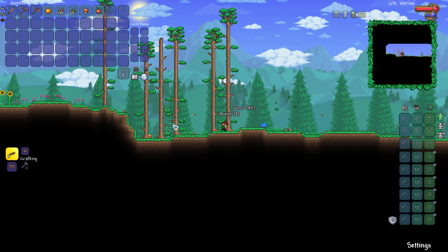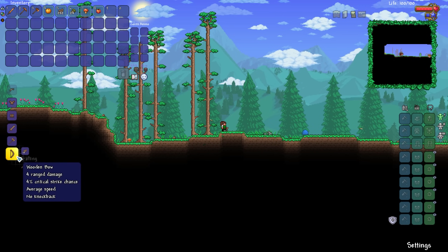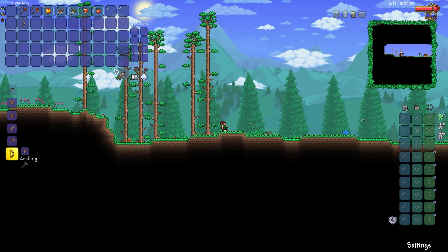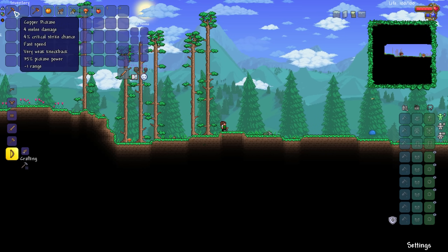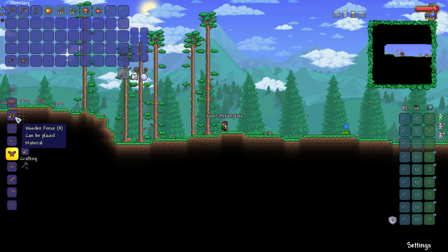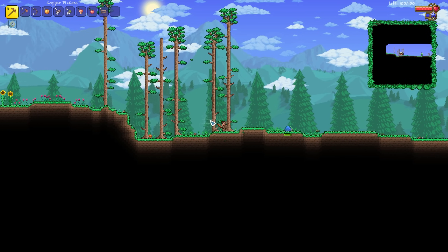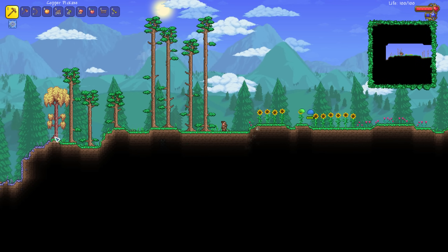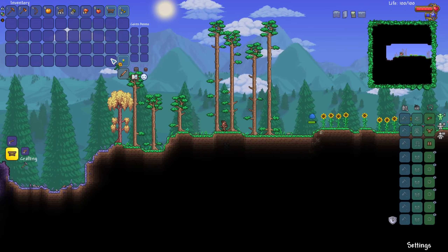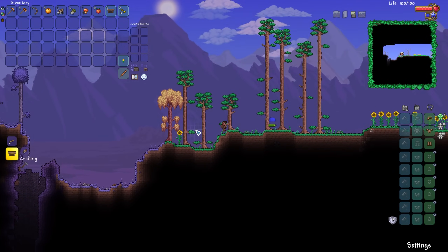I think it goes without saying — the only limitation we have in this series is we are restricted to ranged damage. So what that means for us is this Copper Shortsword is going to go in the trash. Might as well go for some Wood Armor here. Three defense is better than zero, right? So already on the left-hand side, we do indeed have ourselves a Corruption. What I'm going to do to try and stifle its spreading is put a Sunflower right there.